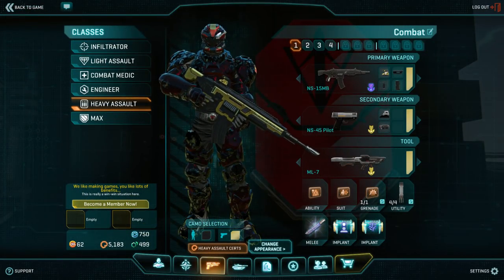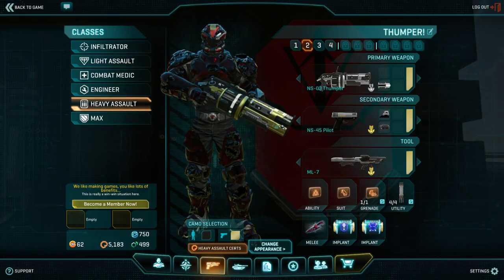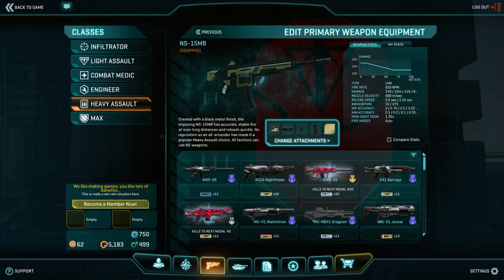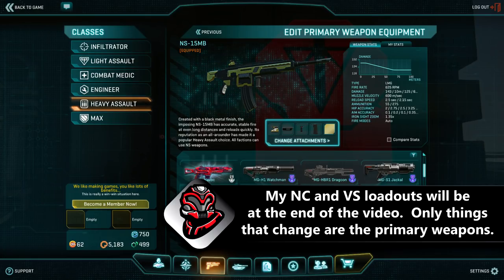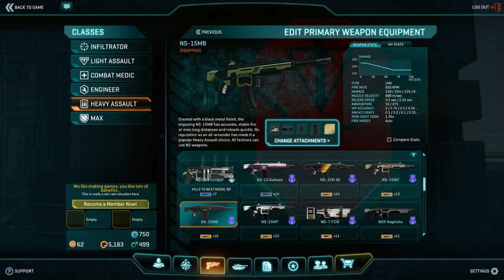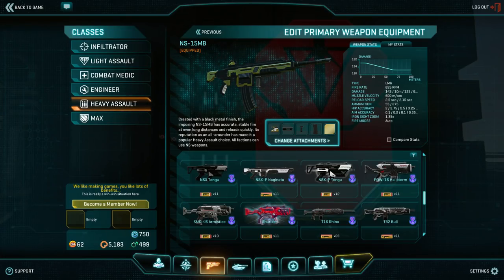I'm gonna take you through the loadouts I use. What LMG is the best is a completely different discussion. There are a lot of terrific ones and certain ones are better in certain situations. If you wanna Araxiom all the LMGs, get used to the NS-15. There's a lot of different variants of it. My favorite is still the default, the T9 Carve. The Gaussaw and the Orion on NC and VS are also terrific weapons.